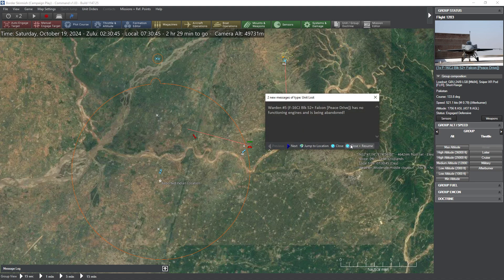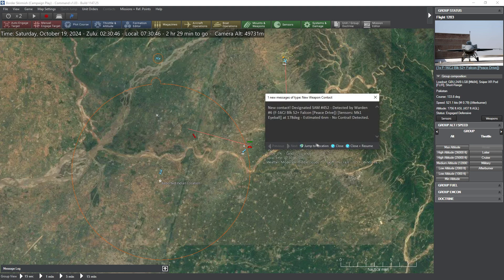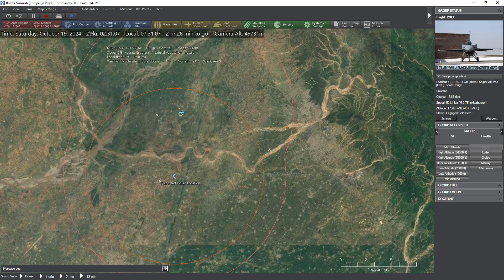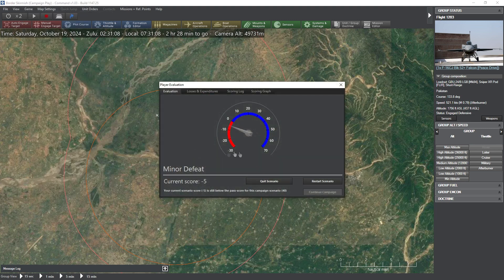Maybe two lost. We only had two in that group, so one's gone. Still designating on the target — and it's destroyed. I don't know if these are heat seekers. It looks like this F-16 took some damage too. We lost another one. So we lost two F-16s. We did destroy that northern target, but two F-16s is worth 10 points each, I think — so we're at negative 5. We need to get to 40 to win and only have 30 more worth of primary targets.